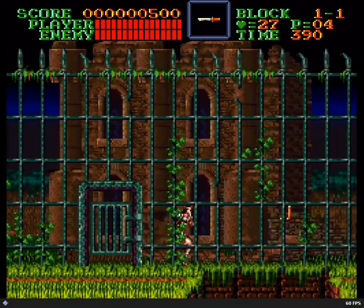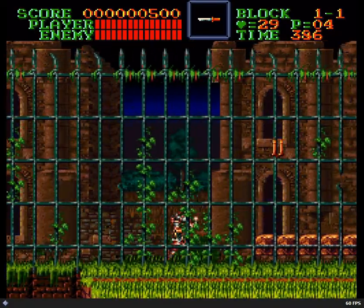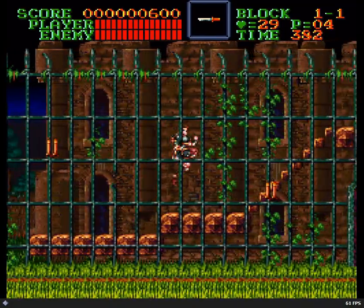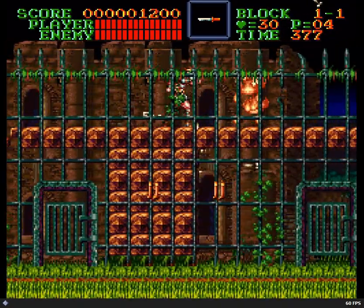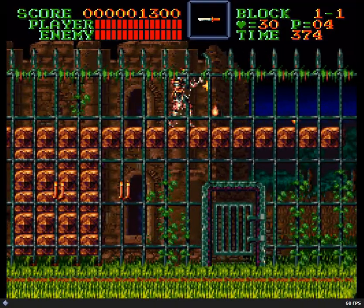This game has sub-weapons like the other Castlevania games as well — it's got the dagger, the stopwatch, the axe, the holy water, and the cross, which they call the boomerang in the American releases because, you know, religious stuff is too scary for anybody.